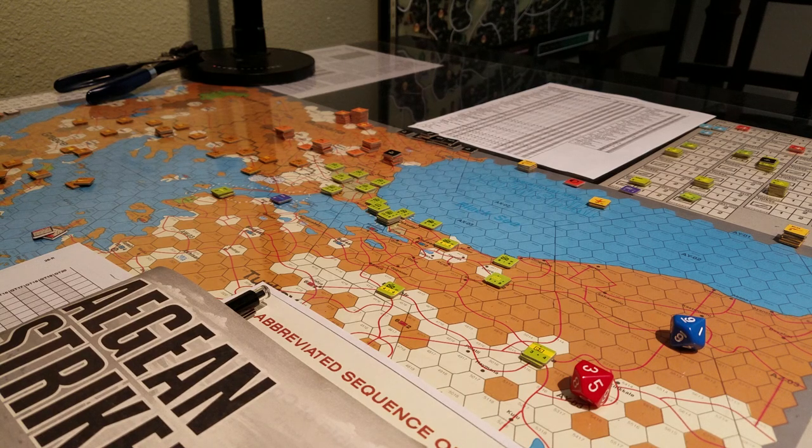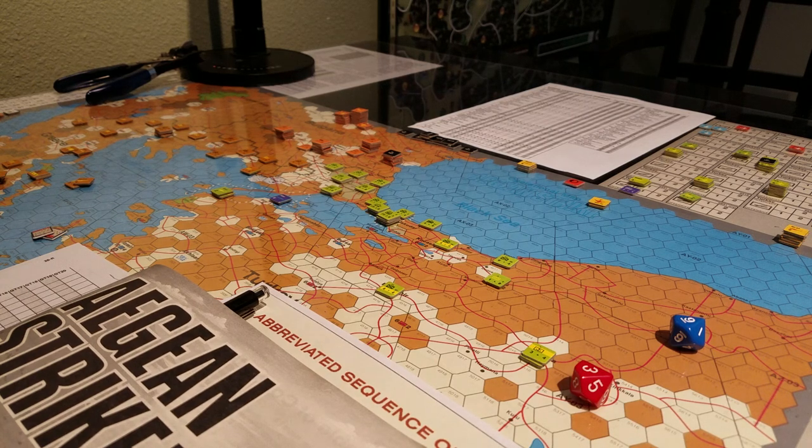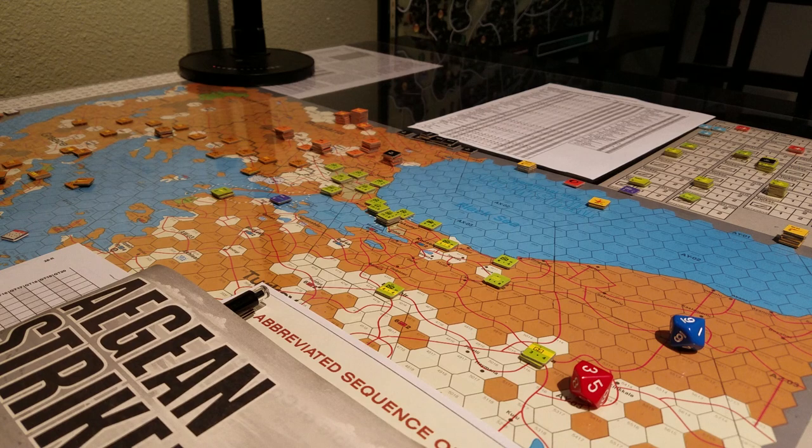Hey gang, here's a little check-in on Aegean Strike. We're playing the Turkish Missile Crisis scenario and there's no doubt that I am probably making mistakes here and there with the game, but we're continuing to play and persevere regardless. So let's give a little recap of the situation and my understanding of how we get into an actual military situation here.